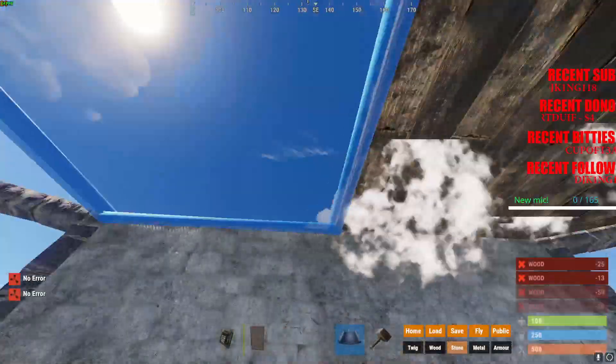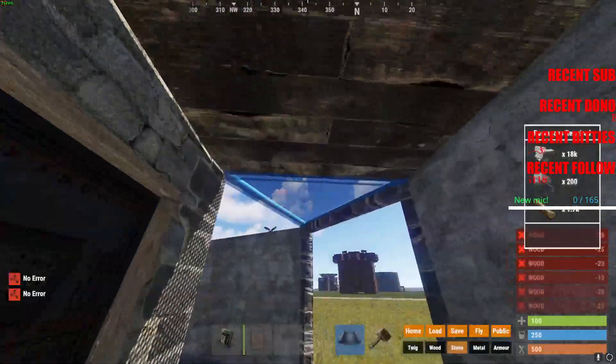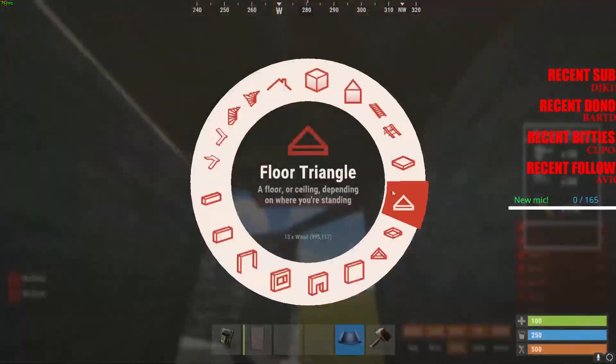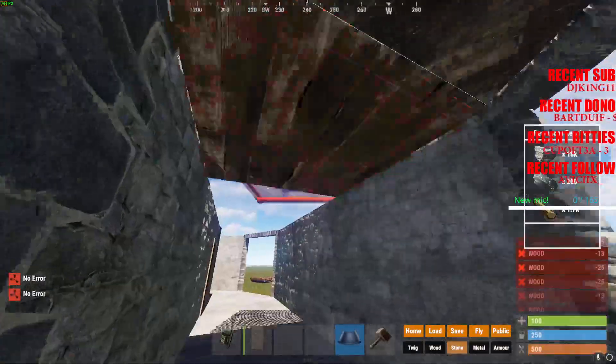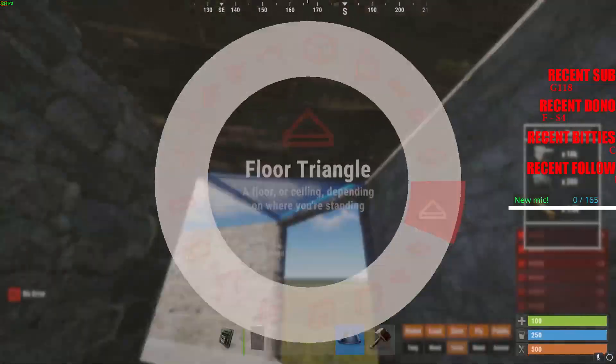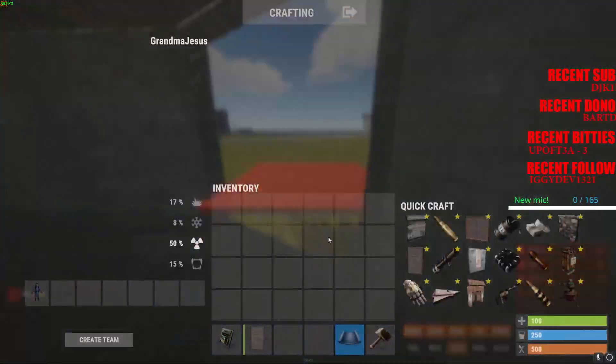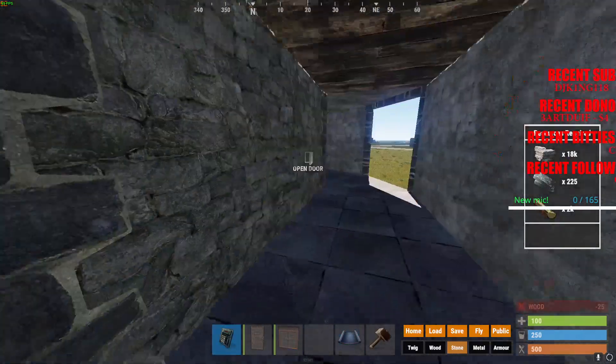Then seal. This will eventually become peak downs once we have the materials to expand, but we're just starting with the core right now. You want to be able to seal so people can't just jump in, and you have another airlock for the base. Now do double doors — make sure double doors face outward.